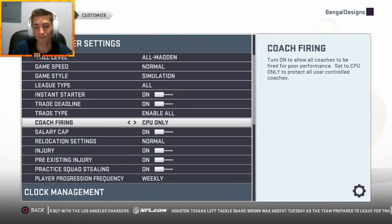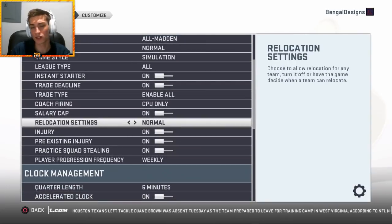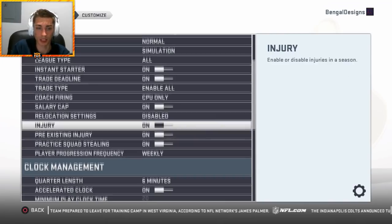Game style again doesn't matter if you're not playing the games. Coach firing I have on CPU only — they have this as a new default setting so you can't get fired if Madden screws you over. Salary cap is always on. Relocation settings I usually have on normal because teams relocate a lot less this year in my experience. You can disable that if you don't want to see teams like the San Antonio Sheriffs or London Monarchs in your draft — I prefer to see the actual teams because it's more realistic.